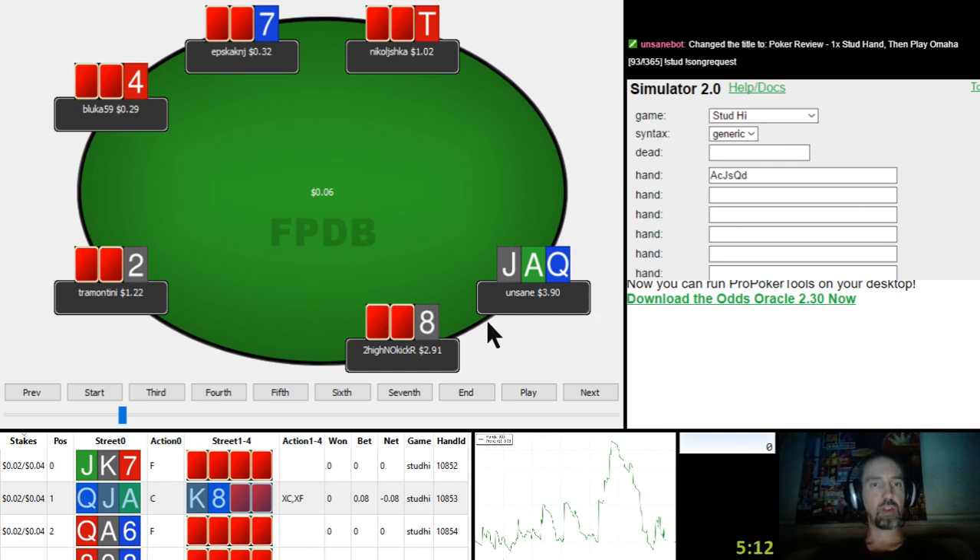So yeah, Ace-Queen-Jack against an 18% raiser — basically somebody who's raising any pairs and stuff like that. So let's get a 5-5 to start and see how we do against that.